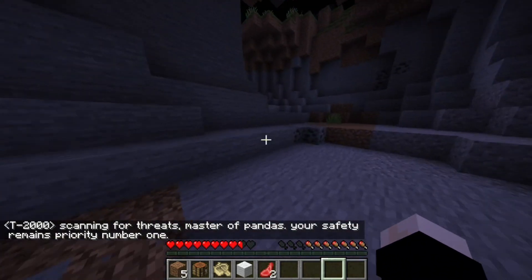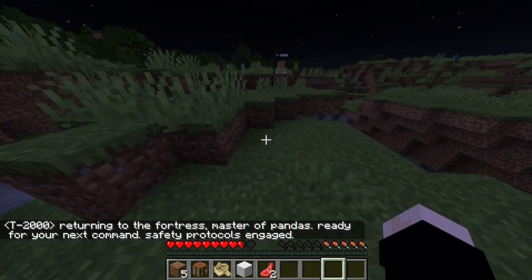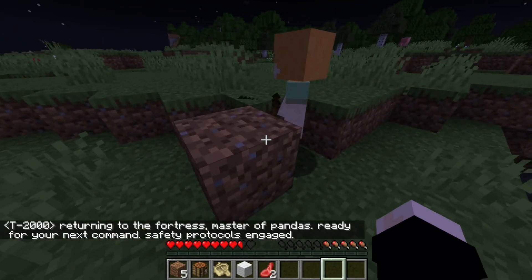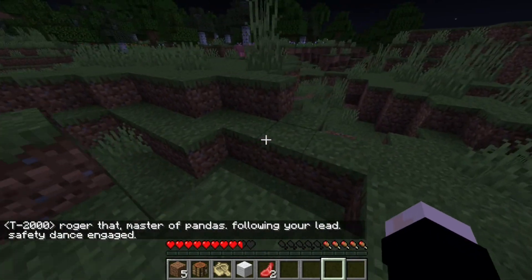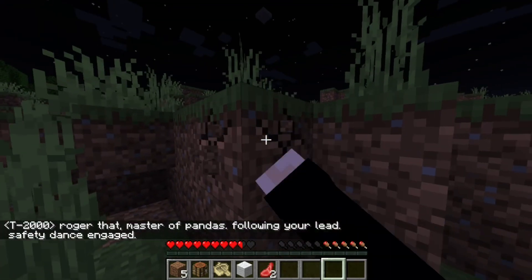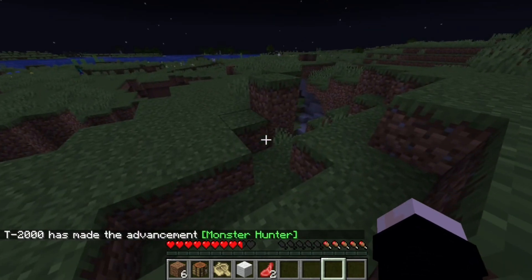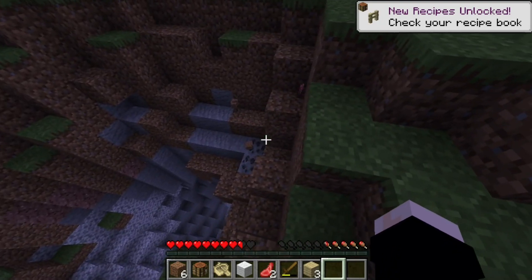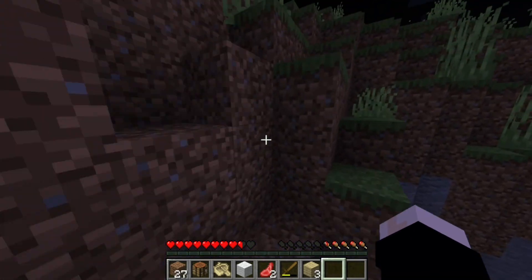Why does he keep calling me Master of Pandas? Returning to the fortress — Master of Pandas, ready for your next command. I found him — this is his dirt fortress! Safety dance engaged. Yes, do the safety dance, please — this is crucial that you do the safety dance. Oh, that's not good. We lost a soldier on this day.